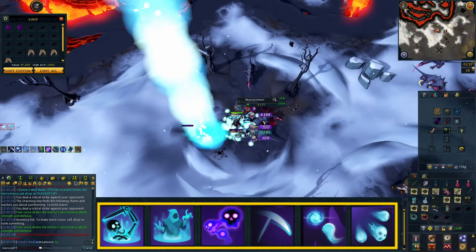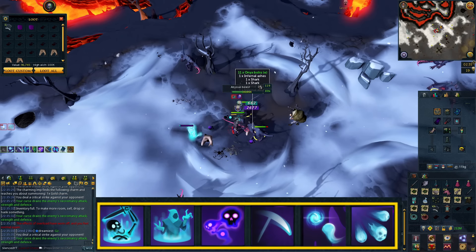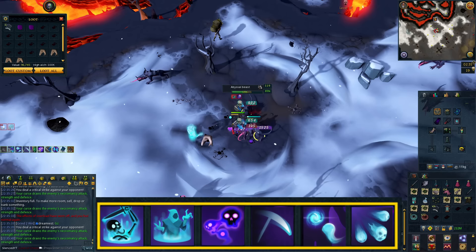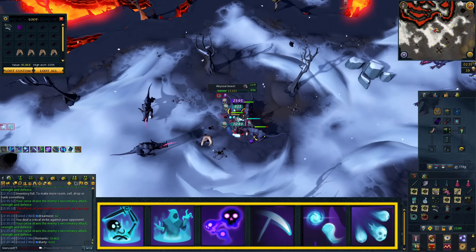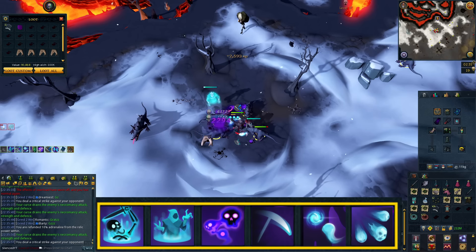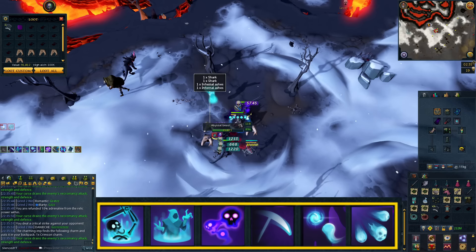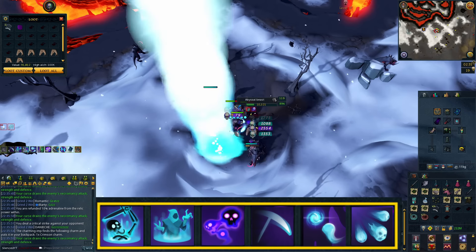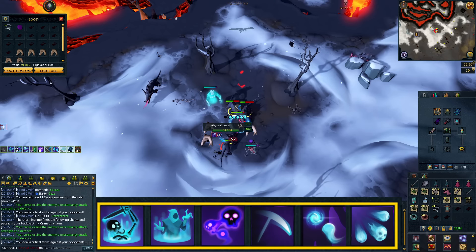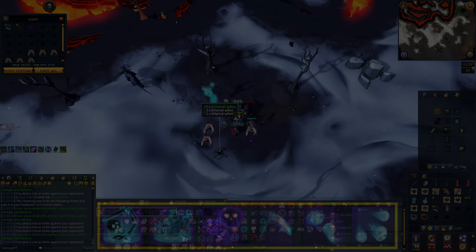The nice thing about Abyssal Beasts is they're really good GP per hour. They drop Noted Herbs and Onyx Bolts, which are worth quite a bit. Basically every few minutes you'll be picking up 100k or so. They also drop a lot of salvage that the Spring Cleaner handles, and you can bring your gem bag to pick up Uncut Onyxes. That's really why it's my favorite AFK Necromancy method — you get 800k XP per hour but also about 7 mil GP per hour.